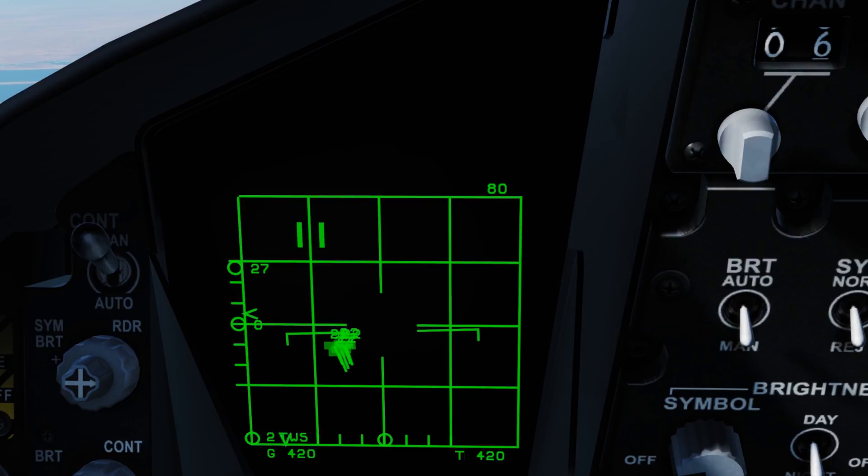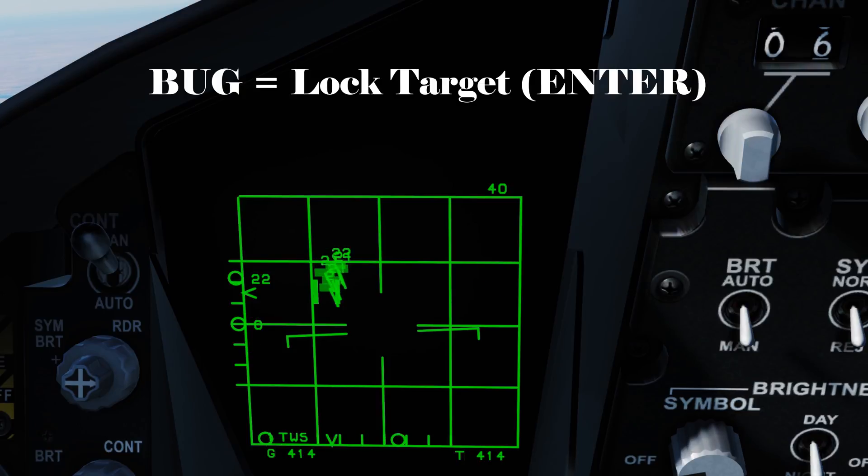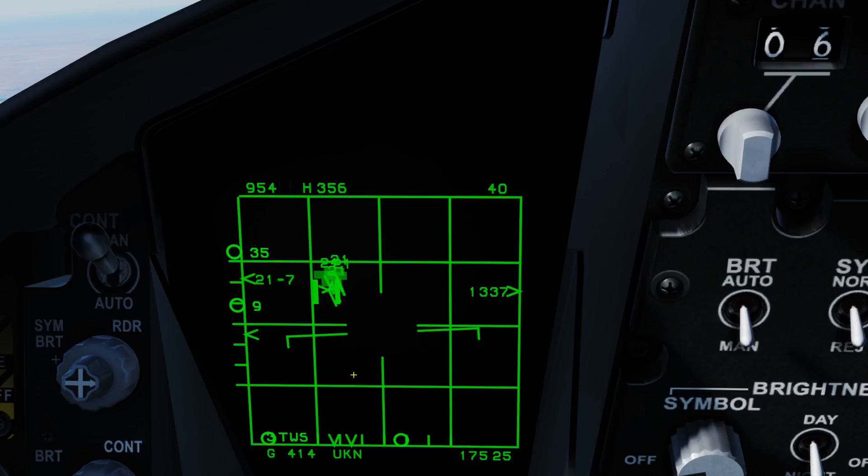We're still seeing them right on top of each other, so I'm going to reduce the VSD display range to 40. Now as they get closer we can see a lot more information — it's real clear to see the four individual targets with altitudes of 22 and 23,000 feet. Next, I'll take the TDC, come over a target, and hit Enter. This is called a soft lock. We can see his bearing at 175 degrees, 25 nautical miles out, closure rate of 1,337 knots, heading 356 degrees, true airspeed 954 knots, at 21,700 feet.